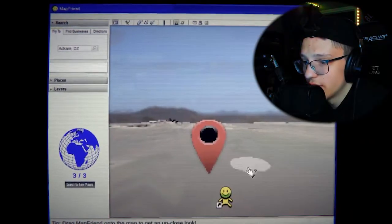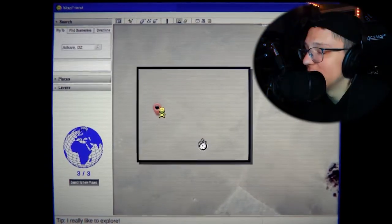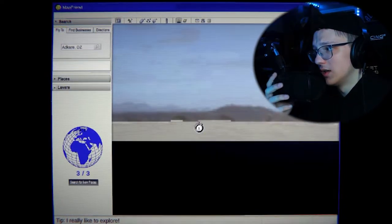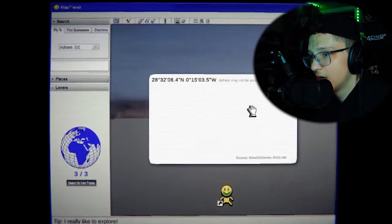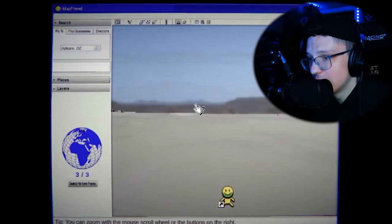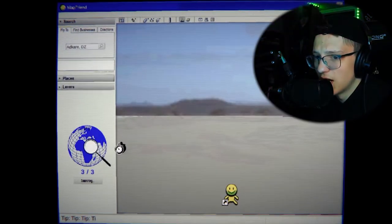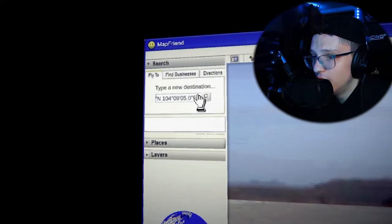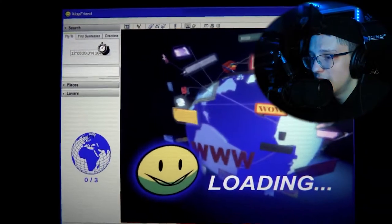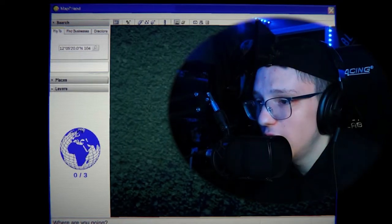We could search for a new place, but I want to see what that other location was. Please don't be a jump scare or anything like that. The Goby Desert — well, there was nothing over here, so we're in a desert of some sort. Let's search for a new place. Let's type in actual latitude and longitude. The crosswinds were steady at 20 knots, now it's 30 knots. So we're just at a fucking plane crash.